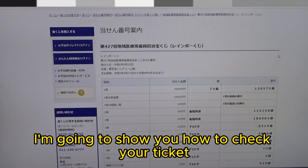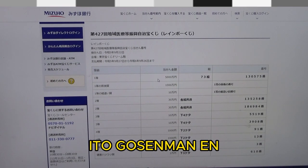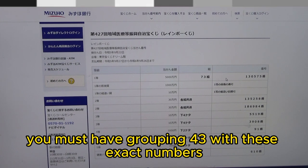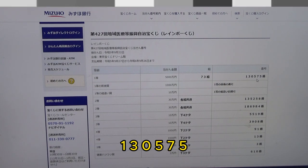I'm going to show you how to check your ticket. To win the very first prize, Ito Gosen Man En, you must have grouping 43 with these exact numbers in the exact order: 130575.